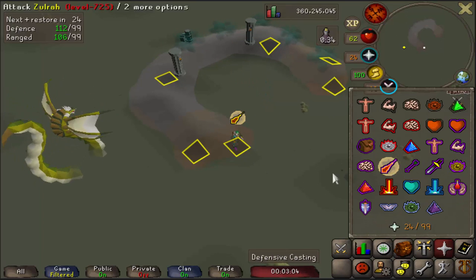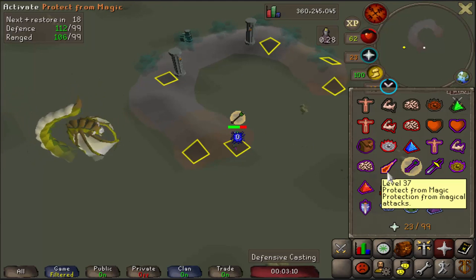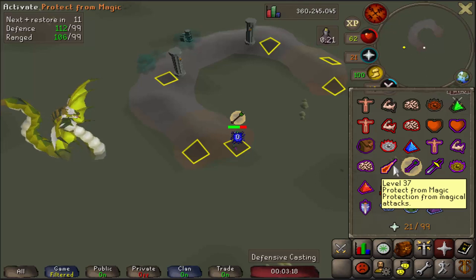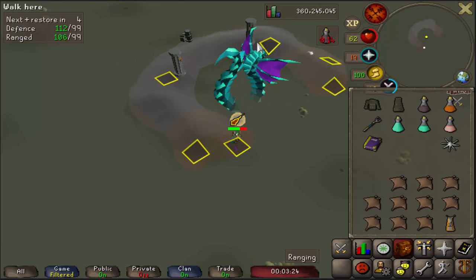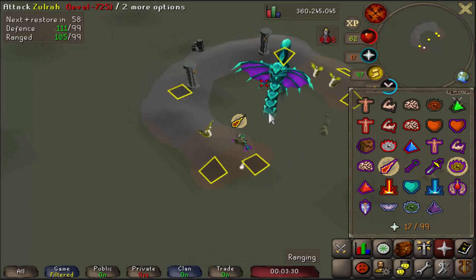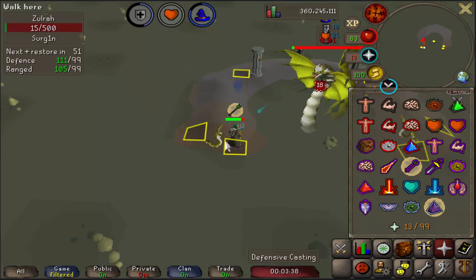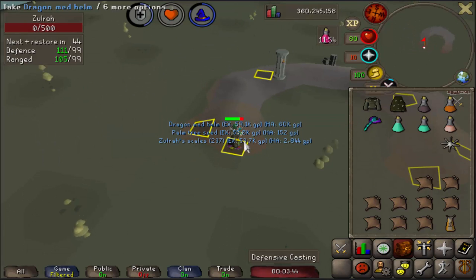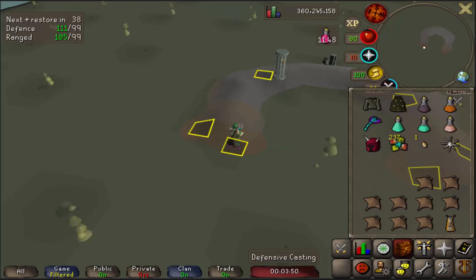Now we have a Jad phase that will start on Magic — Magic, Range, Magic, Range, so on and so forth — just keep repeating. And that is Rotation 4.